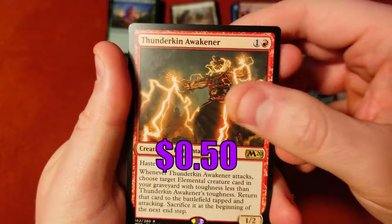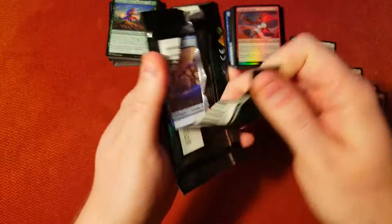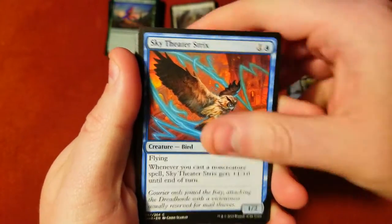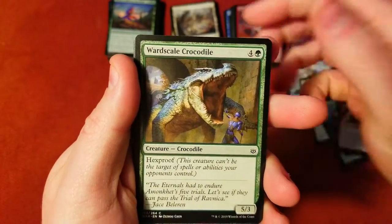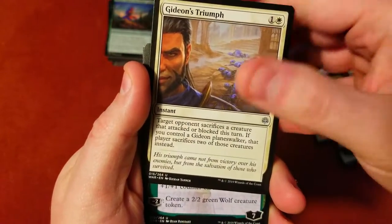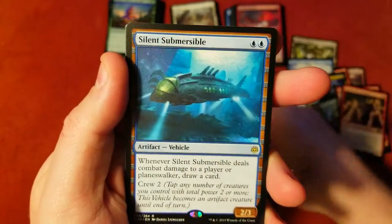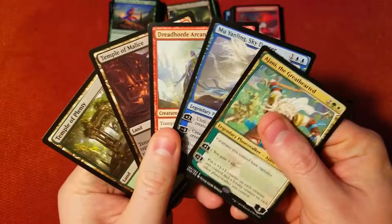Last pack — can we pull the Teferi, Time Raveler? Let's see — crunch, gotta love the crunch. Strix, Stinger, Beeble, Moth, Iron Bully, Callous Dismissal — one uncommon, two uncommon. We did get Ajani, Voice of the Pack — so we didn't get a mythic planeswalker — but we do get the Silent Submersible as our rare at the end.